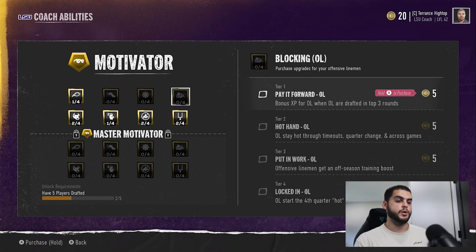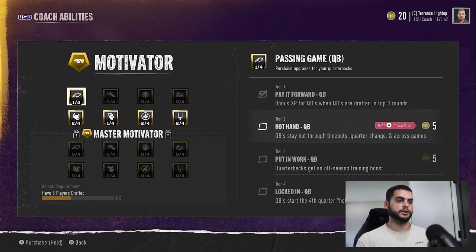All these abilities are the same across positions, so I'll go through the QB version. Paid Forward gives bonus XP for QBs when QBs are drafted in the top three rounds — so if LSU's Garrett Nussmeyer has a great junior year and gets drafted top three, other QBs on your roster get bonus XP. Hot Hand keeps QBs hot through timeouts, quarter changes, and across games, which leads to better performance, better stats, and potentially more awards.